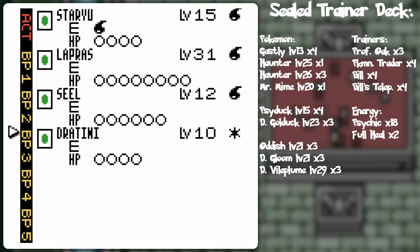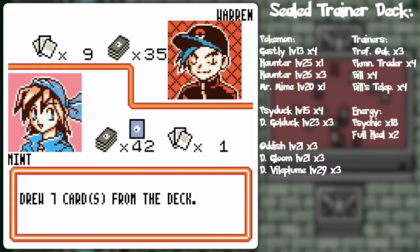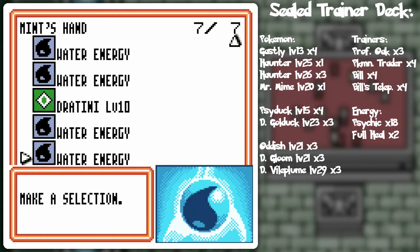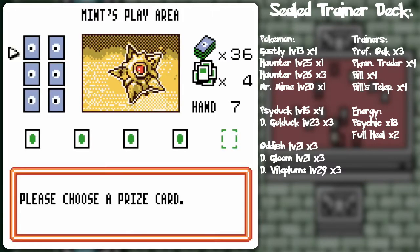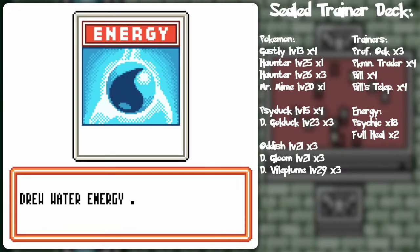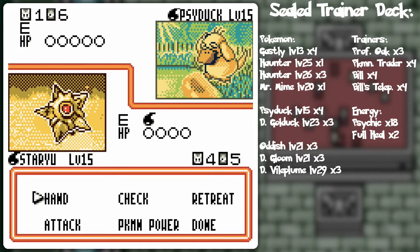I'll go for the Dewgong again. Maybe I'll put the seal on there in case I get another Wigglytuff — there are still plenty of open bench spots. I got more energy removal, though that doesn't necessarily mean I'll be able to use it because Frighten can prevent me from doing so. That Haunter could potentially force me to hold a bunch of trainer cards in my hand and do a lot of damage for just one energy card — that's another part of his strategy.